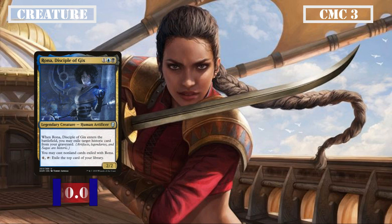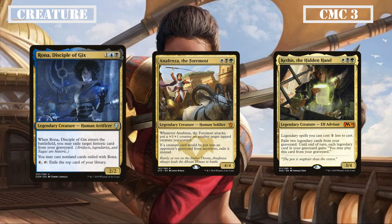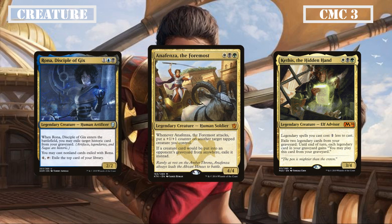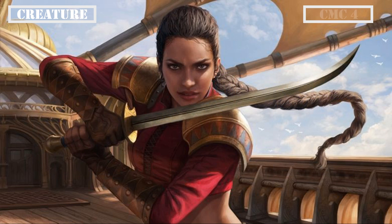Reaching the end of the CMC 3 slot we have Rona Disciple of Gex, Anafenza the Foremost, and Kethys the Hidden Hand. Rona is a 2/2 that exiles a historic card from our grave when it ETBs and lets us cast non-land cards exiled by her, also letting us pay 4 and tap to exile the top card of our library for pseudo card draw. Anafenza is a 4/4 that puts a +1/+1 counter on another tapped creature when it attacks and exiles our opponents' creatures when they go to the graveyard from anywhere — a well-statted attacker and potent graveyard hate that doesn't affect us. Kethys is a 3/4 that reduces the cost of all our legendary spells by 1 and allows us to exile 2 legendary spells from our grave to cast any legendary spell currently in our graveyard until end of turn.